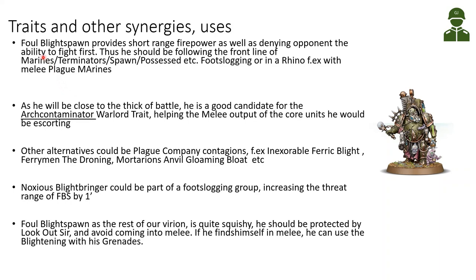With the Ferryman, the 12-inch aura covers a huge part of the board — a couple of units of terminators, possessed, and plague marines could all be protected, able to act first and cripple the opponent. The Foul Blight Spawn should be following frontline units: slogging along with melee plague marines or in a rhino with plague marines. From this forward position he is a good candidate for the Arch Contaminator warlord trait.